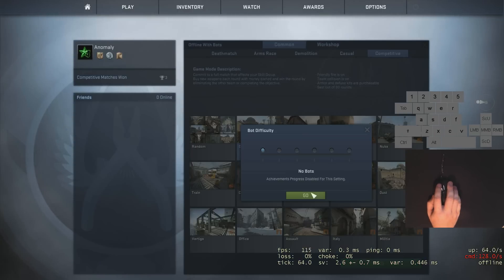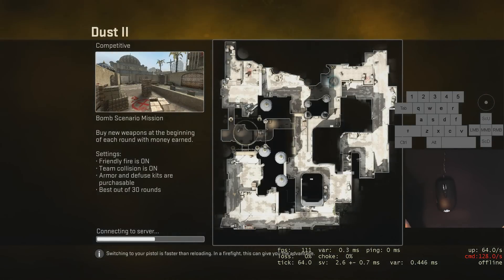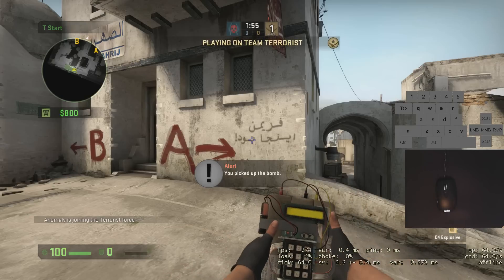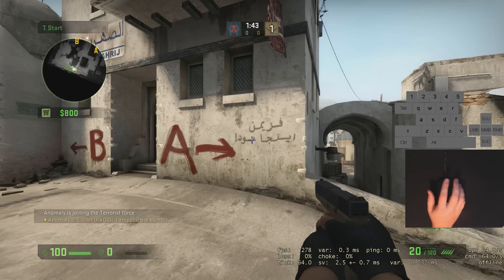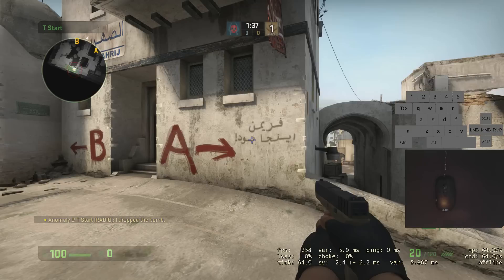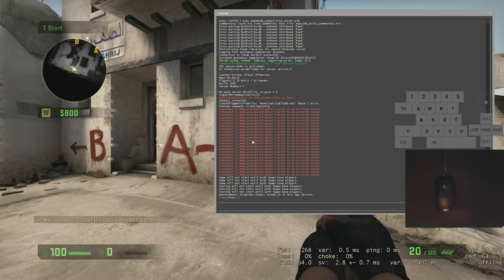Select competitive with no bots as the bot difficulty. While this loads, I'll explain how I got into practicing Counter-Strike. It has a pretty big learning curve — it's not a game you can just pick up and instantly be good at; it takes more effort than something like Call of Duty. The first thing I do is enable the developer console under Game Settings, then hit the tilde key and type sv_cheats 1.